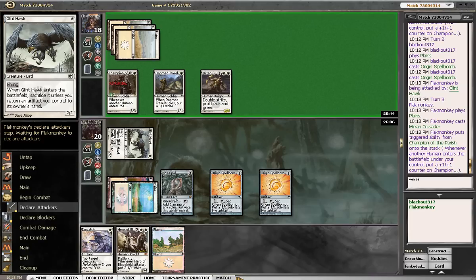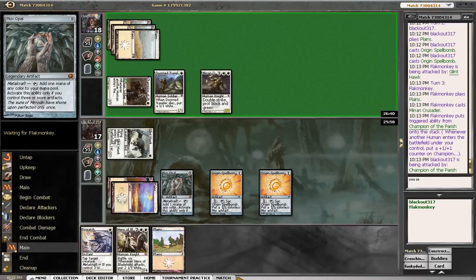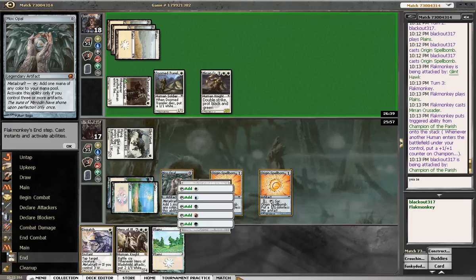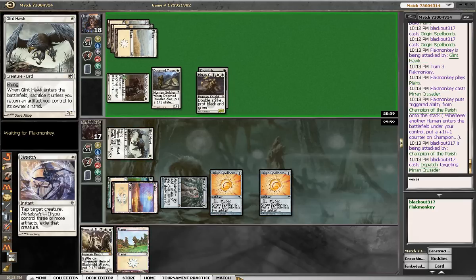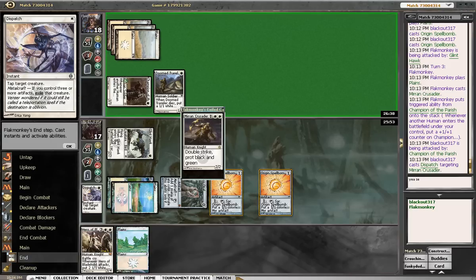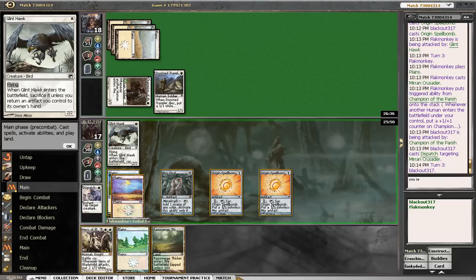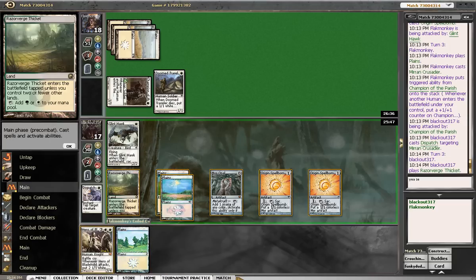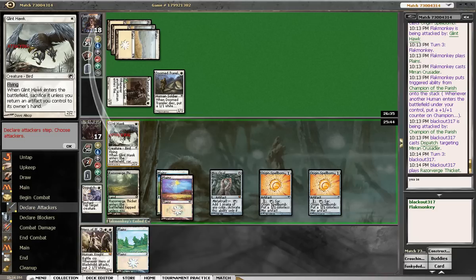Let's see what he decides to do. He swings with that — I don't know why he can't block. That's fine, we're going to take that and then we're going to get rid of this crusader here. I don't love the fact that he has the 3-3 hero, but I do love me some 3-4 crusaders.